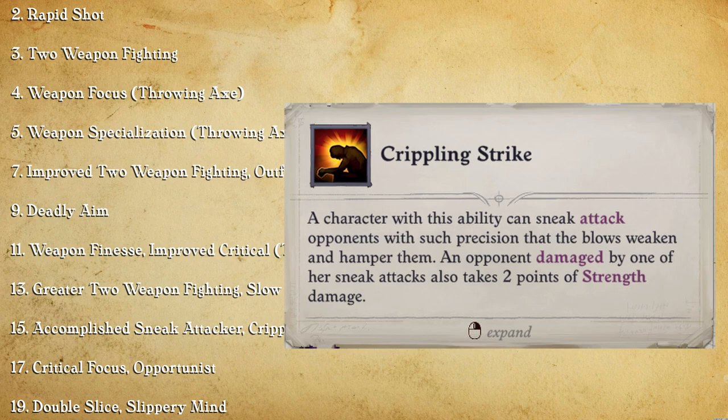So if you're reducing their Strength, you're also reducing their chance of hitting you. And if they can't hit you, then you just win the fight. So Crippling Strike is a very nice advanced rogue talent to be getting. It's a shame that we get it so late — it would be nice to get it earlier.